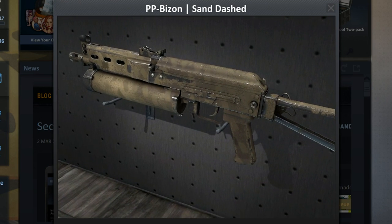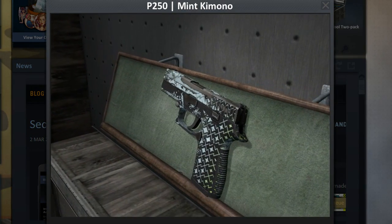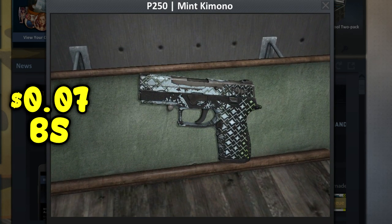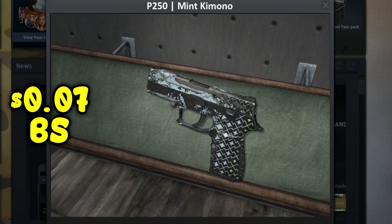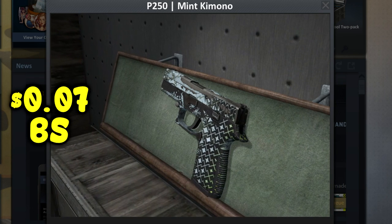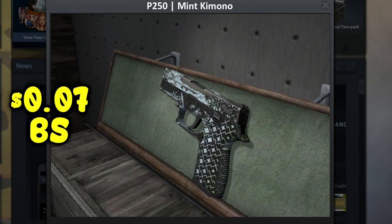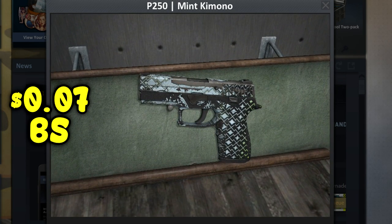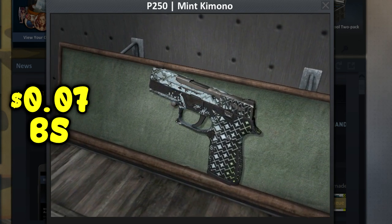The last skin is most likely the best skin in CS:GO history — definitely better than the Dragon Lore, the M4 Howl, the AK Safari Mesh, and the PP Bizon Sand Dashed. Ladies and gentlemen, I give you the P250 Mint Kimono Battle Scarred. It just looks amazing, a work of art, and it only goes for seven cents. What a deal! Prices can fluctuate between six and eight cents, averaging around seven cents. On the Community Market you can get it for eight cents right now. I recommend it if you're a P250 fan — I have at least 20 of these skins myself.